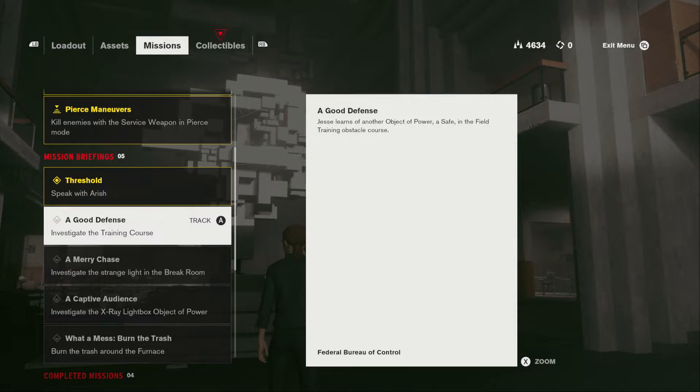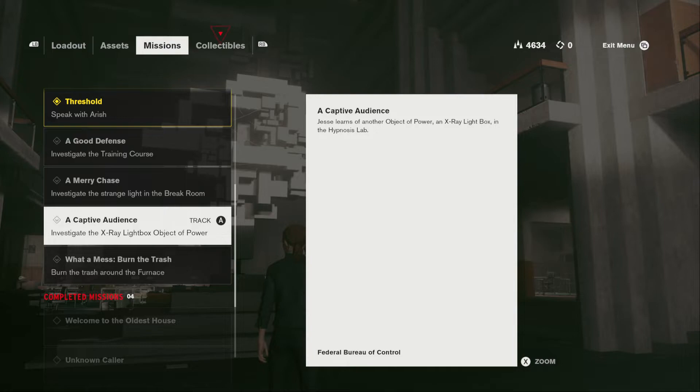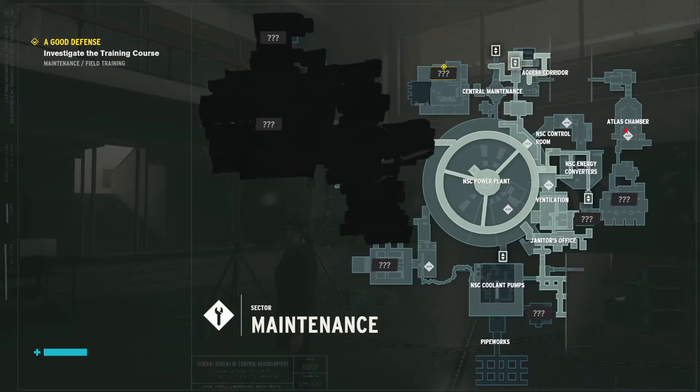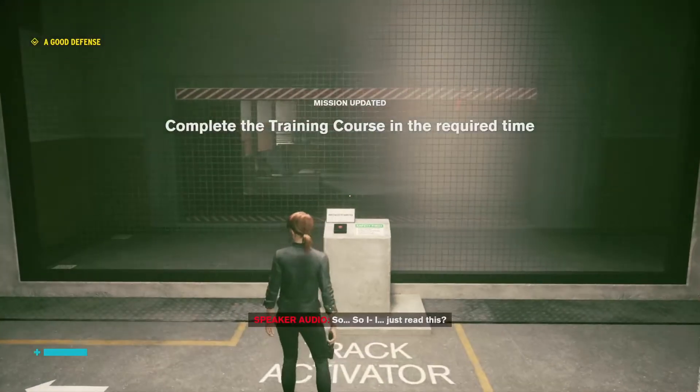I don't think the object itself does much, because launch was a floppy disk. I don't see any correlation between those two. So I'm just going to do a middle order, in order, why not? A safe. And at the same time I'll try doing stuff with this. Oh, it's actually on this floor. So this is it - field training.